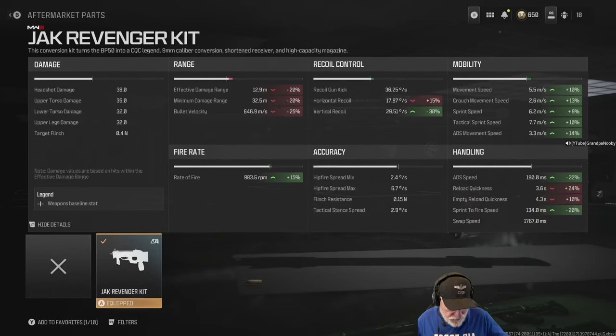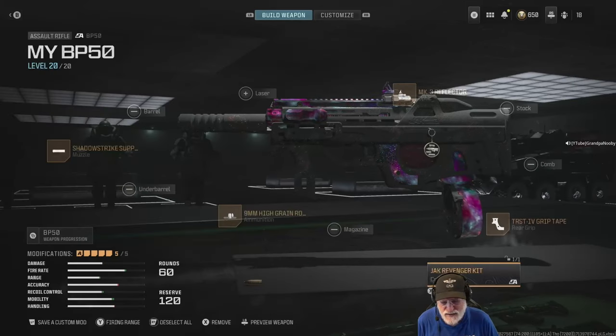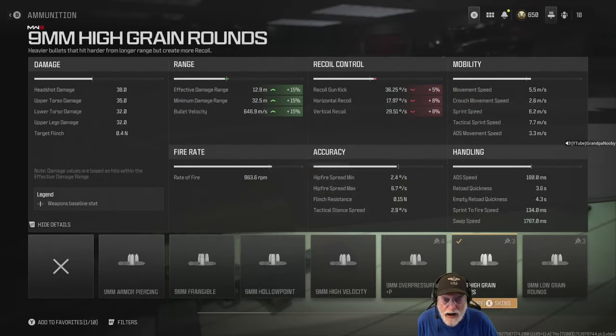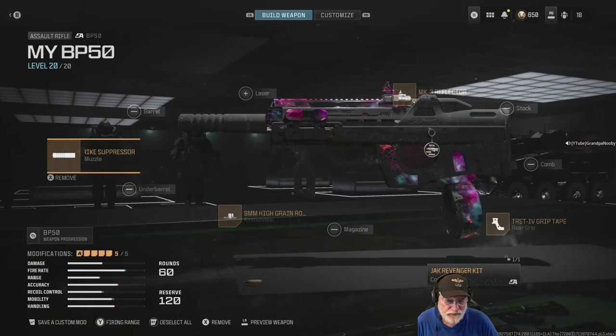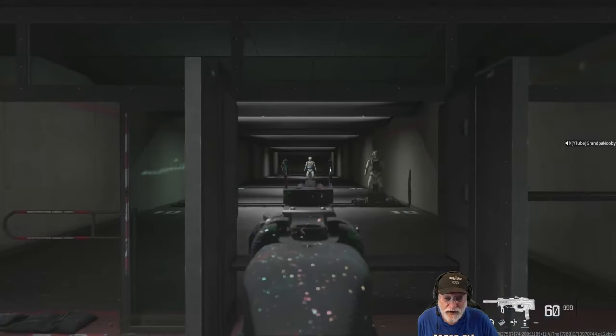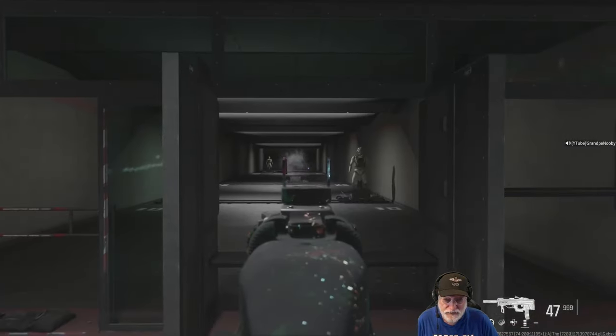Let's take a look at how I have the thing configured. I had an extra slot, so I put a Mark III reflector on it. Grip tape handles some of that recoil. 9mm high grain rounds to handle some of the effective damage and minimum damage range that I lost. And the Shadow Strike suppressor that does nothing but suppress.